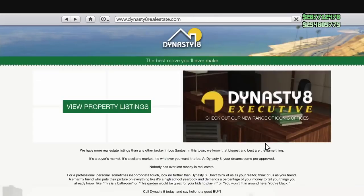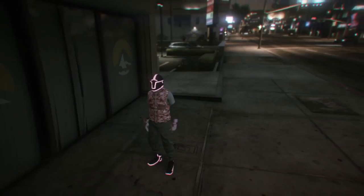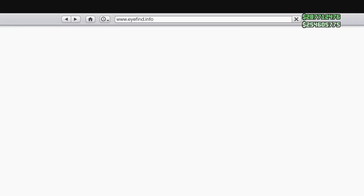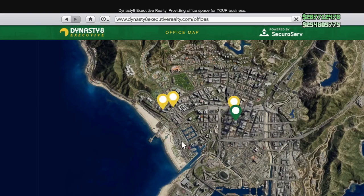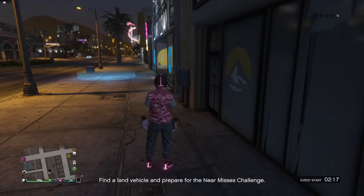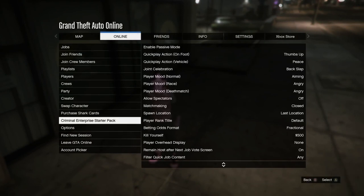We're going to be transferring the prices over so we can make money off trading the properties in. Once you've done that, we're including the CEO offices in this one. At this point you want to buy Maze Bank Tower if you don't have it already. Maze Bank Tower is pricey but trust me, do this glitch enough and you will be making your money back. It is definitely one of the best glitches we have in GTA.